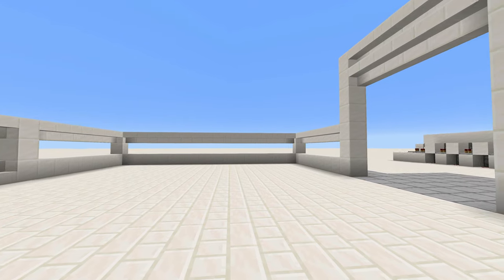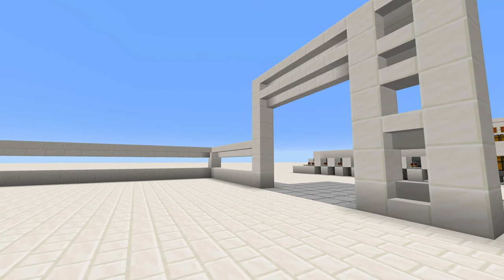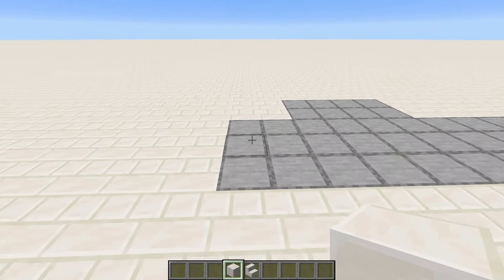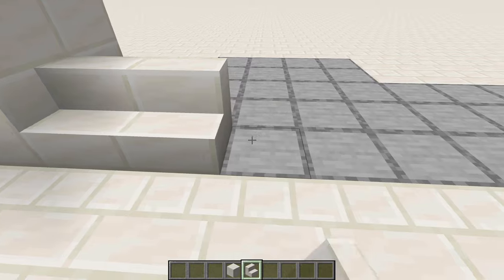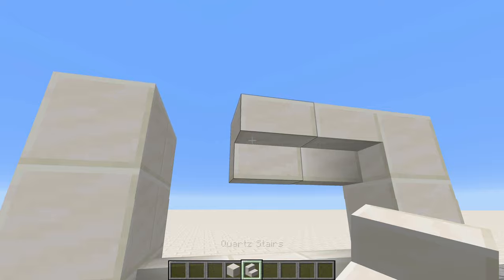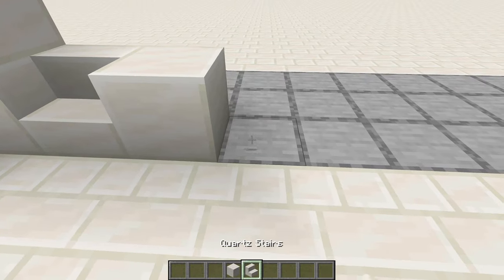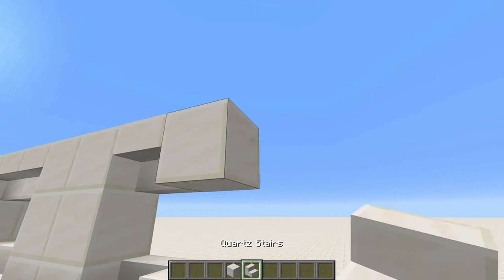I'm going to start off with the framework using quartz blocks — I'm using block of quartz instead of smooth quartz so it's a bit easier to count. As a reference point, I'm placing these six blocks first, just like this. From there, we go over with three stairs, then up three, and add another three stairs on top. Then we place in another set of three blocks, and now we do a pattern of stair, block, stair, block — the same pattern both on the bottom and on top.